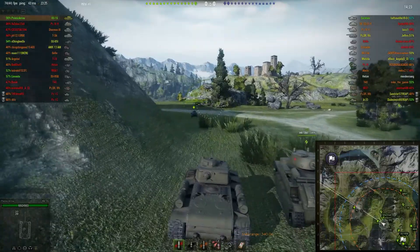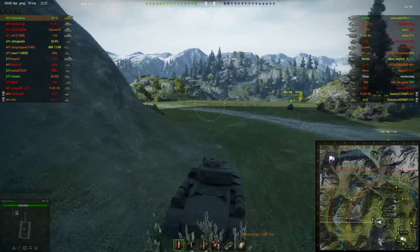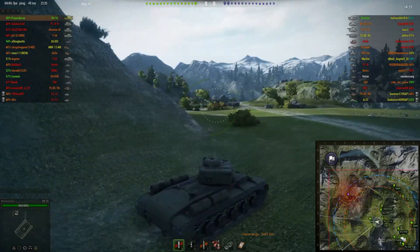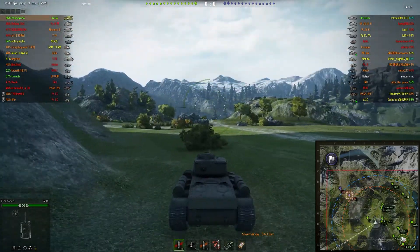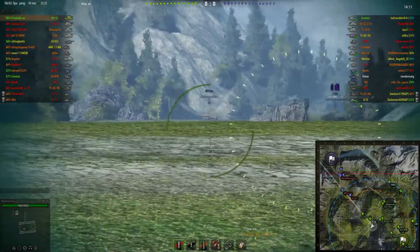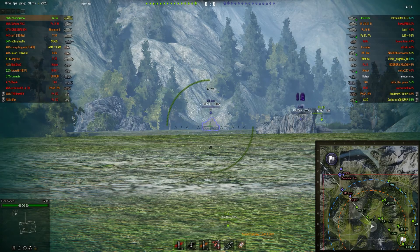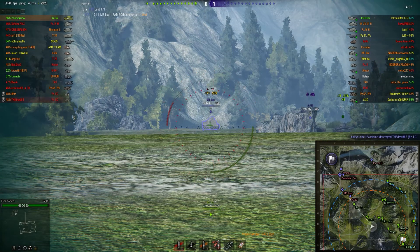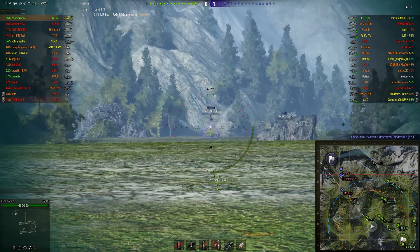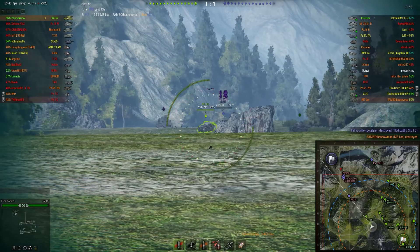This thing is equipped with an 85mm cannon, takes about 4.7 seconds to reload. Gun depression of course is not very good. We've got some targets — those two tanks are not exactly great at spotting from range, so I'm going to take advantage of that. This KV-1S is also very bad at spotting from range, but I do have a good cannon.